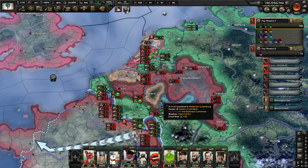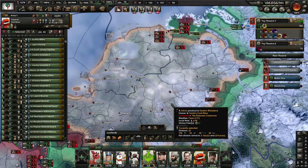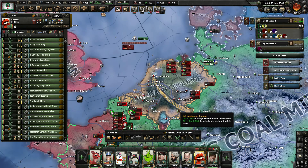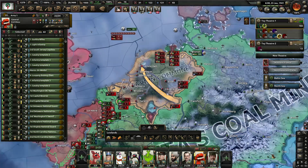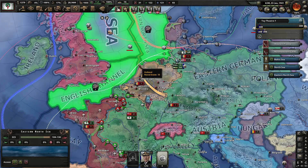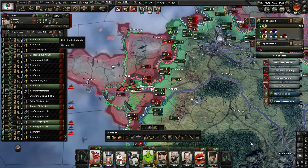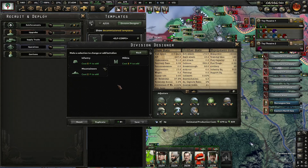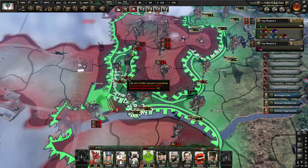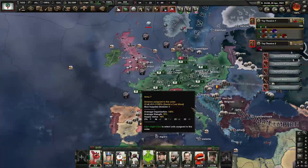I don't even know how to explain what just happened. Just look at it — that's all the information you're getting. The Netherlands just grew out of nowhere — they didn't exist. It wasn't a naval invasion either. How the fuck did you come back to life? Can I just get base game France that capitulates when I take Paris? My divisions are trash so I could upgrade them. I'm just gonna cut away and focus — this shit's getting out of hand. I'll be back about two months later.